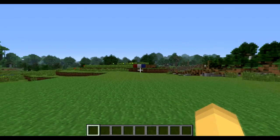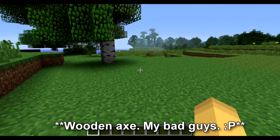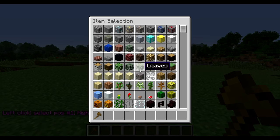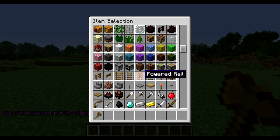So let's start off. To get the tools you will need, you simply type //wand, or you can just grab a wooden pickaxe out of the creative inventory.